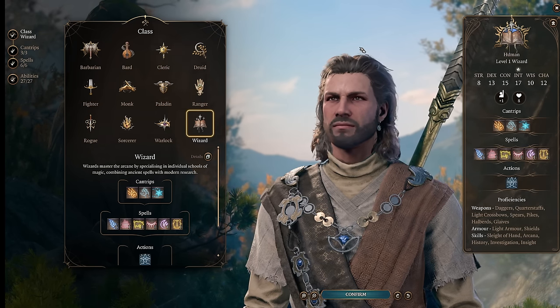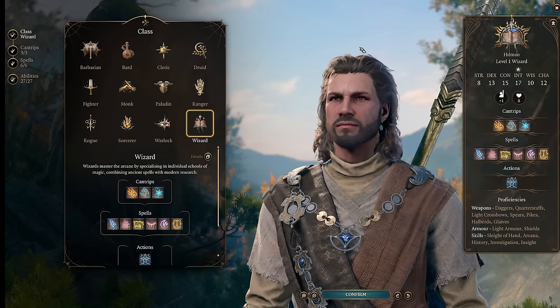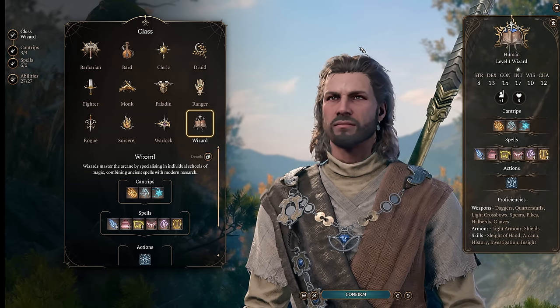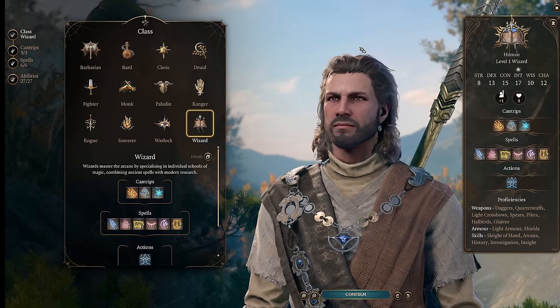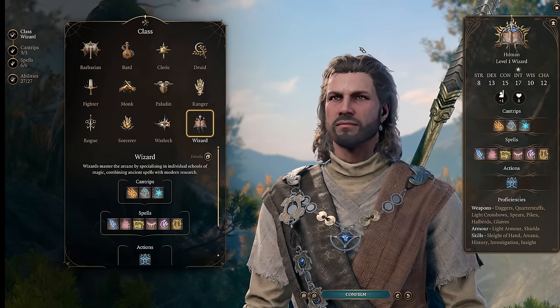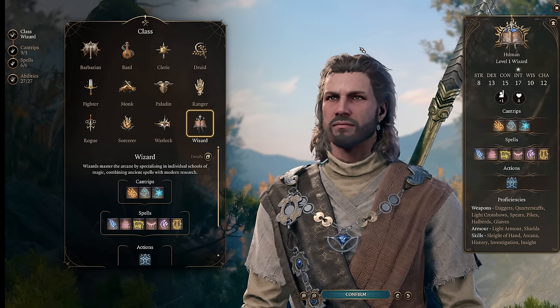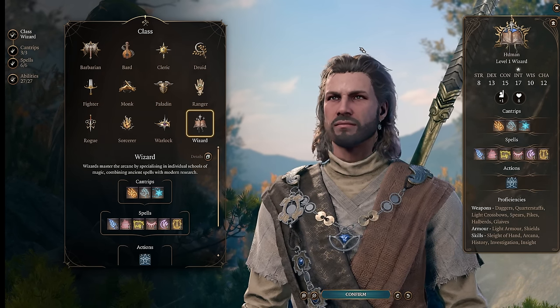A lot of builds for honor mode get stuck requiring specific story choices, but it's still a game and we want to have fun with it. The goal here is to allow this party to be as flexible as possible while being as powerful as possible. Alright, let's go over each build one by one, and I will tell you how to put together the ultimate lightning party.